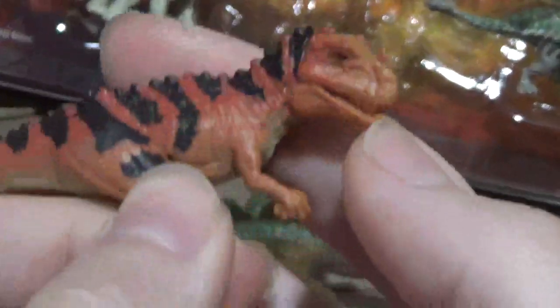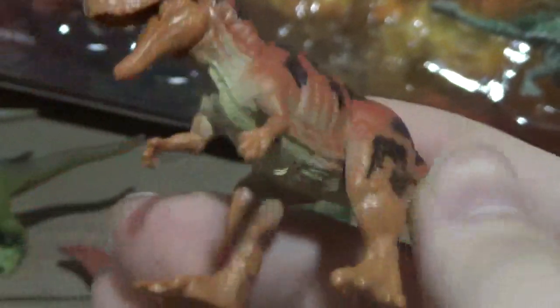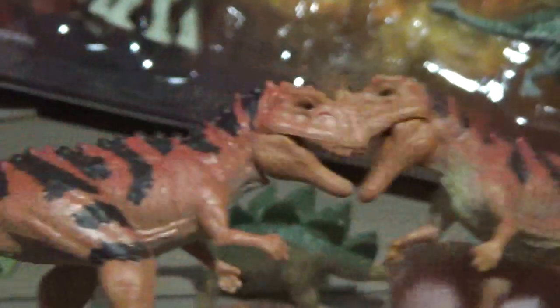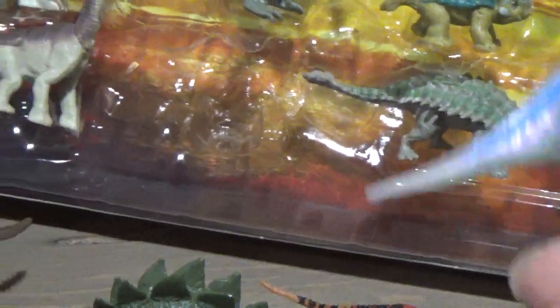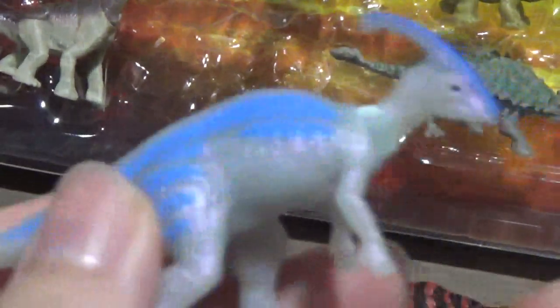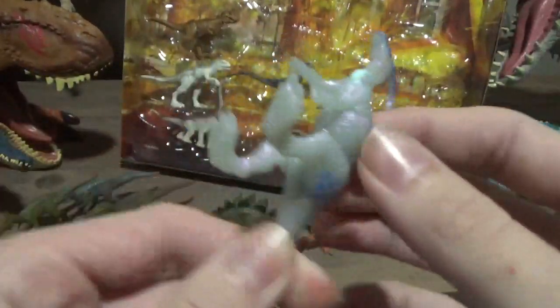Next, we have the Ceratosaurus, looking absolutely fine. It has multiple colors on it, and of course it's similar to the other one - it's got that solid orange and red going for it. Very nice to see. All of these dinosaurs had a pretty big role in the show - oh my god, it's not a movie. So here we've got the Para - maybe this one glows in the dark? No, it does not.